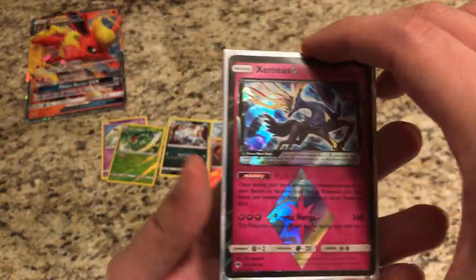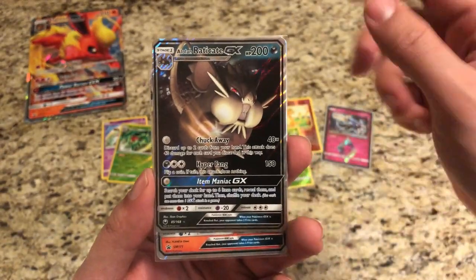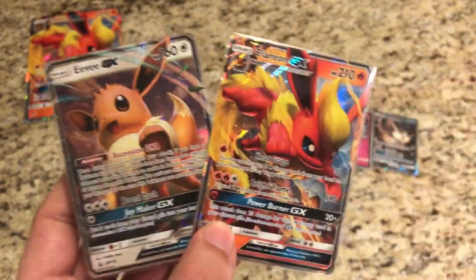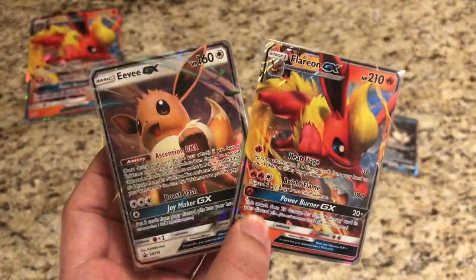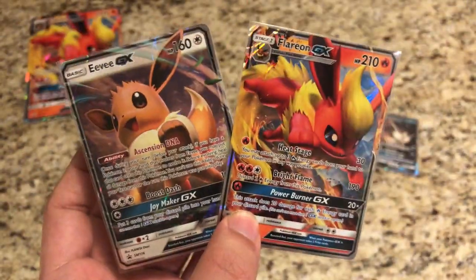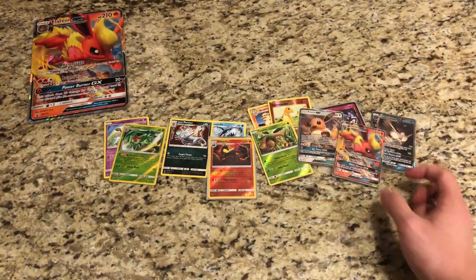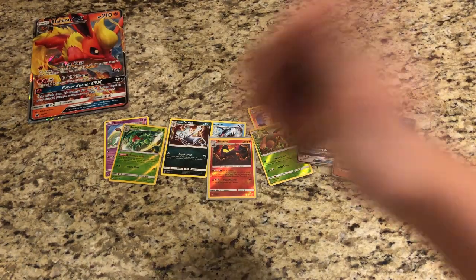Got the Prism Xerneas, Alolan Raticate GX, the awesome Flareon GX promo, and the Eevee promo. Very, very nice — super happy with that. Great set of boxes. If you guys can go out and grab one, if you haven't done so yet, make sure you go to SPShop.ca — we still have them in stock, so go check it out. That's all I have for today. Remember to like this video and subscribe to the channel. This is Starter Pokemon, and I will see you next time.